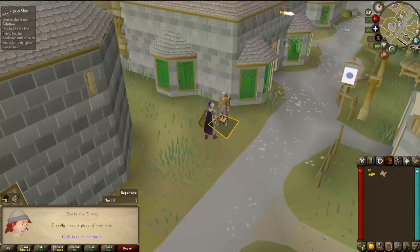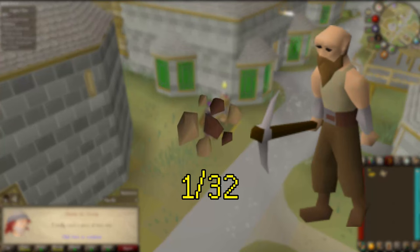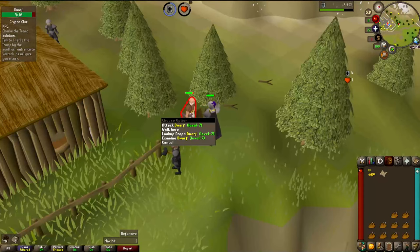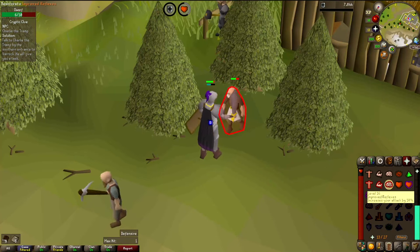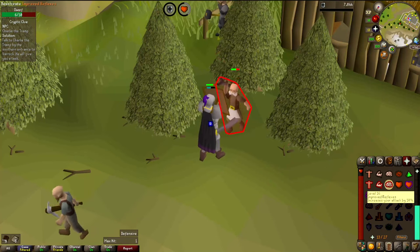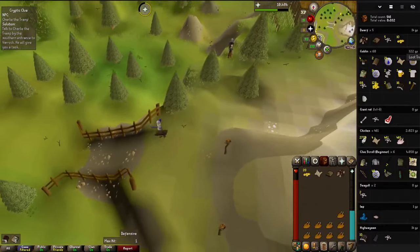Charlie wants iron ore. I can't mine it, but the dwarves drop it at 1 in 32. These Level 7s will be the easiest ones to kill. And there's Level 25 Defense. Dealing a max of 1 damage and with only 1 Attack, it's pretty slow to take out any creatures. I do get an iron ore pretty quickly on kill number 5 though.